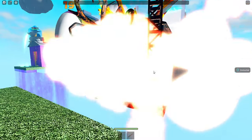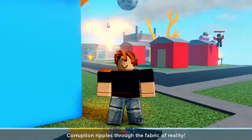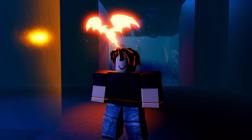Once the nuke hits it'll destroy the plate and set anyone near the explosion's HP to one. The last plate event is the cryptid eye — this spawns a cryptid eye on a plate, it rises up, and then starts laser-beaming people.